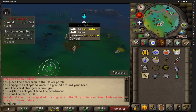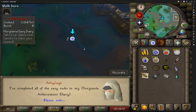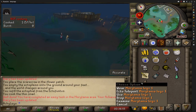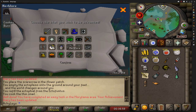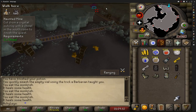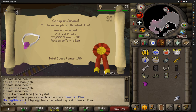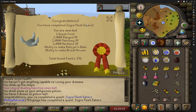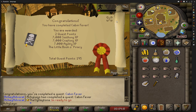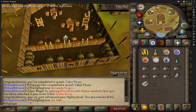Now we can move on with the Morytania Diary series. I actually do plan on doing the hard diary in this series so we can make a return to Barrows and see how much money we can make with a 50% bonus in runes and some improvements in our gear. Every diary we're going to have to do a couple of quests — so here is Haunted Mine, Zogre Flesh Eaters, Rum Deal, and Cabin Fever. We needed Cabin Fever for the hard diary actually, but I was in a questing mood and it got me some agility experience so we'll take that.